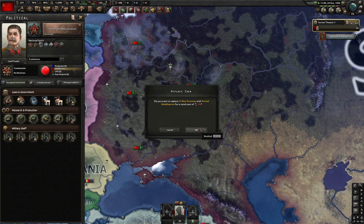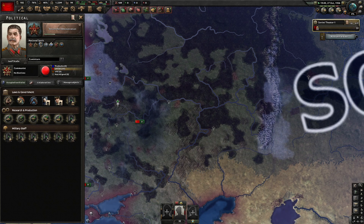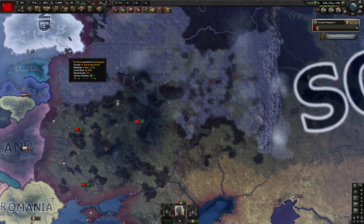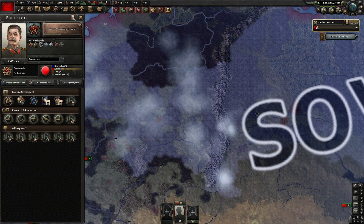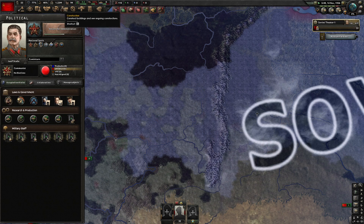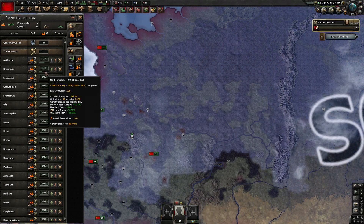I have a ton of political points, so I'm going to partially mobilize — that's really good. We'll get some construction bonuses, more factories to use. We're now building two at once. I'll also add the cabinet of industry — that's a 10% quicker building speed for all civilian factories. So that's great.